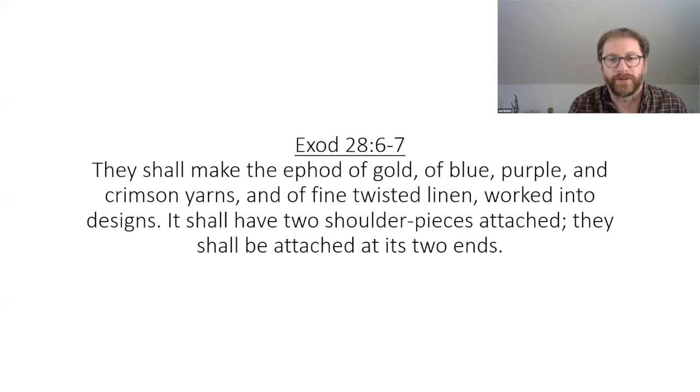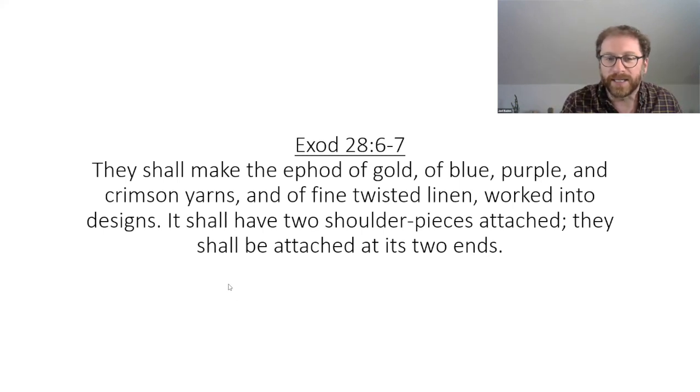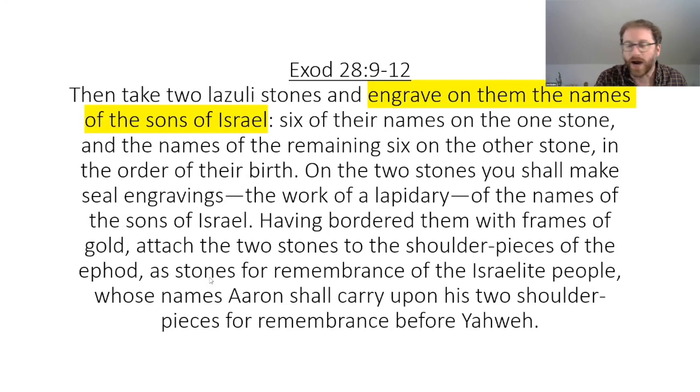So the priests have this thing called the ephod — it's a shame I had to start with this because I don't know exactly what it is. It's some kind of priestly garment. But it's got stones with the names of the tribes on it: 'Take stones and engrave on them the names of the sons of Israel — six on one stone and six on the other' — and those go onto the shoulder pieces. These stones with the names of the tribes are so that Yahweh remembers, when the priests come into the sacred space, who they're representing. It's a public cult, just carried out by a specialized group of people — but these stones make Israel present during the cultic rituals, even when it's just the priests doing them.